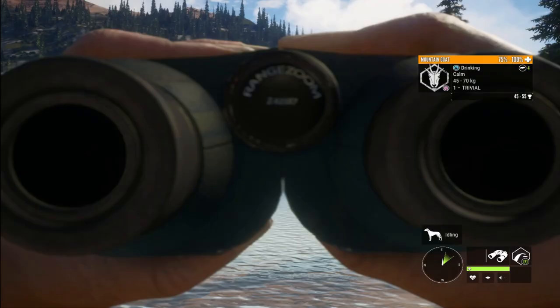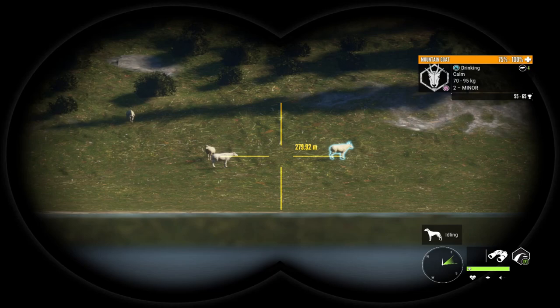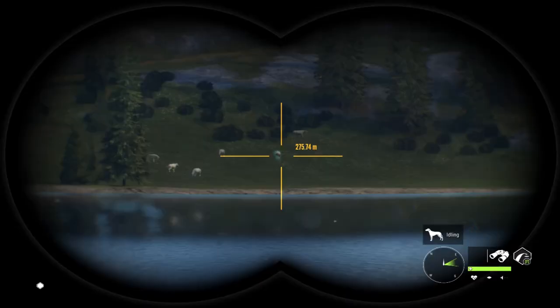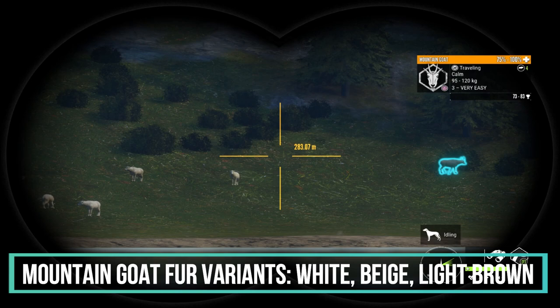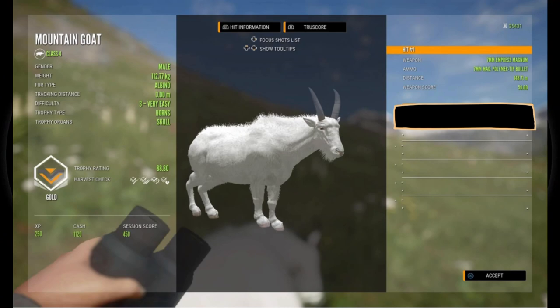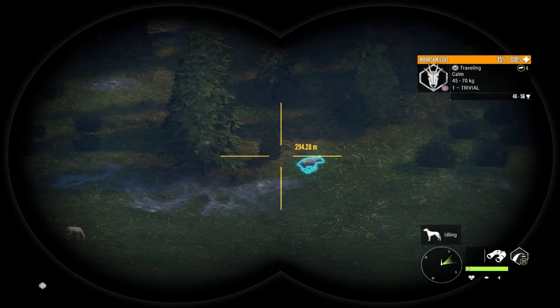Moving on to mountain goats — they are a lot of fun to hunt here in Silver Ridge Peaks, and finding a rare is not an easy thing to do. I have exactly zero rare mountain goats, but I haven't really targeted them. Just finding males can be a tough thing to do. Mountain goats have several common variations — they come in white, beige, and light brown — and they have two different rare variations: albino and melanistic. Finding an albino mountain goat is not an easy thing; how do you even tell when they're albino?